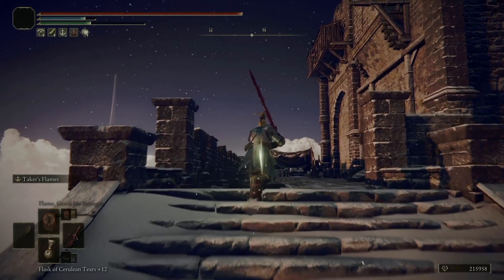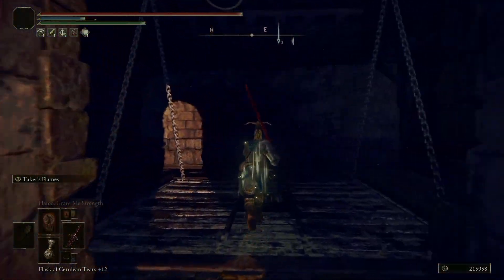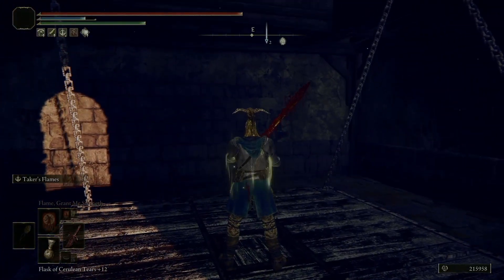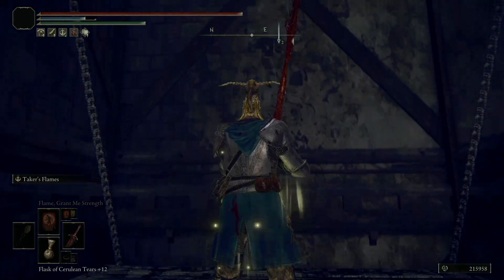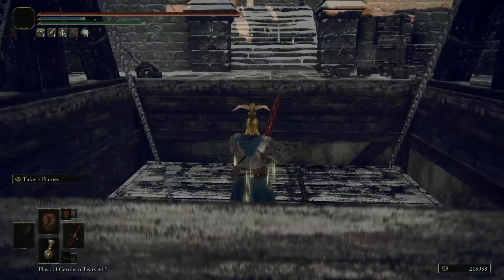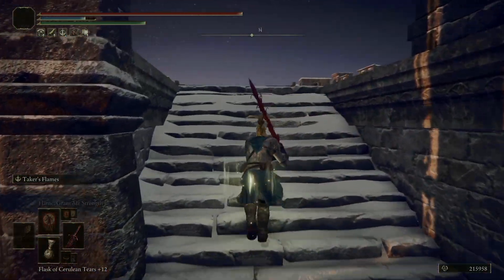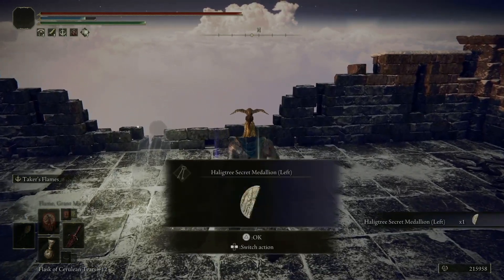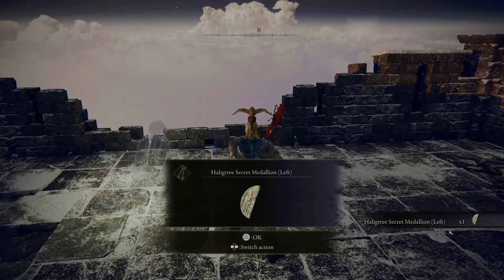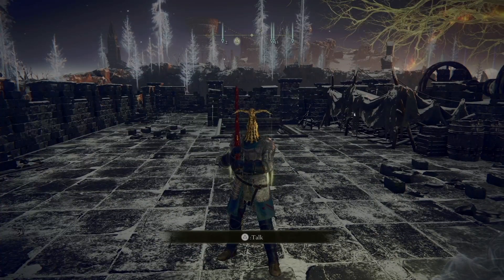Up here is where you're going to get the second half of the Secret Haligtree Medallion. There'll be an elevator back here - you just take it up. That takes you up to the top of the tower. And there you go - you got the Haligtree Secret Medallion left. Now you have everything you need to go to the Consecrated Snowfield.